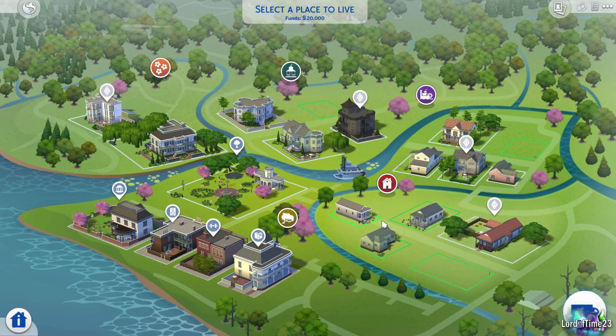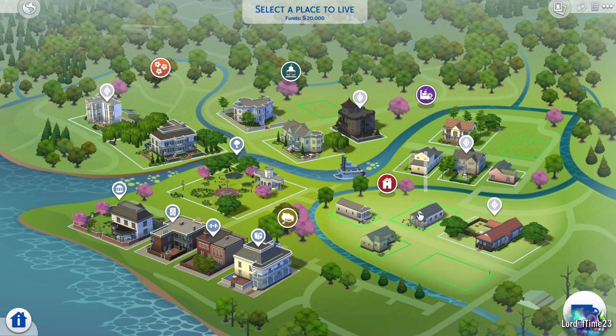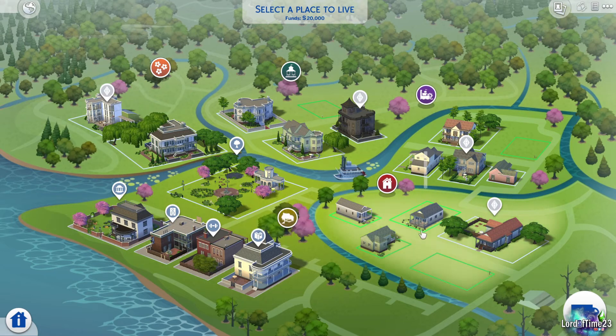We're just going to go into Willow Creek for now and pick this house. These three are kind of the starter houses your Sim can definitely afford — this one's 13,000, this one's 15,000, and this one's almost 16,000, and your Sim starts with 20,000. Once you add more Sims to your household that number goes up a little. There are also cheats like free lot that would make all lots free so you could move your Sim into any one.